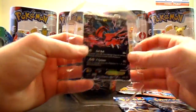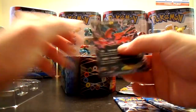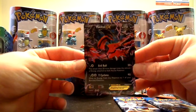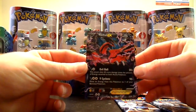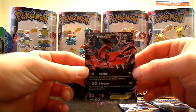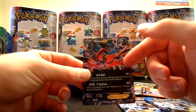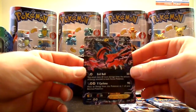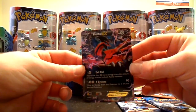Everything falls over. Eveltole EX promo — nice glossy finish. Wow, that's so cool. That's actually very nice. That's the nicest card I've seen, just probably because of the character design of Eveltole, but just with the black background of the dark type, it's pretty darn cool.